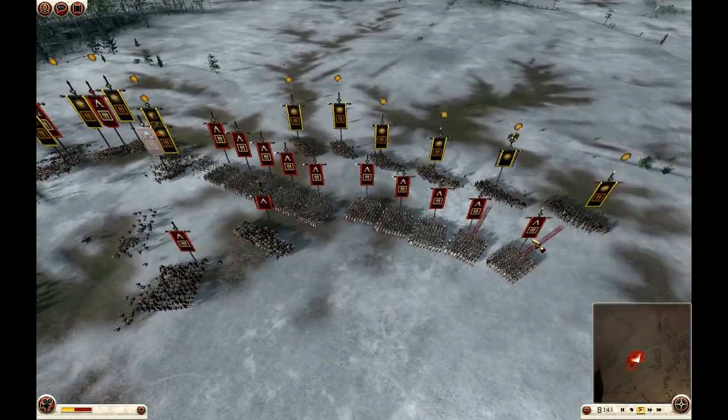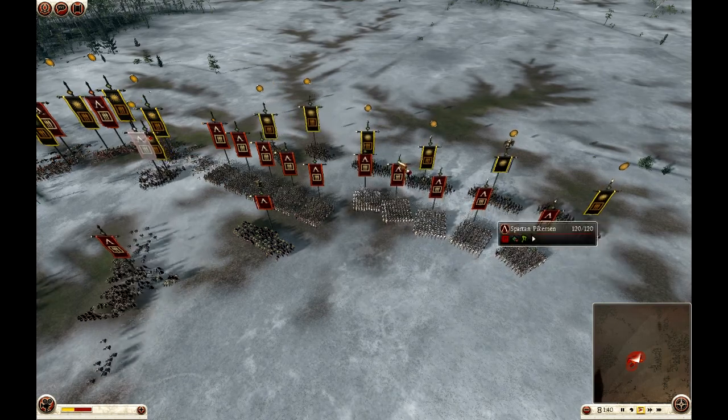Now I'm going to start attacking. He starts moving up, so I need to engage him now. My general is right here and I'm going to use his powers.